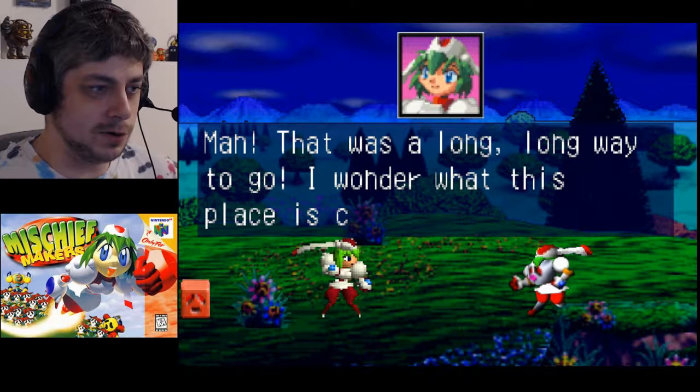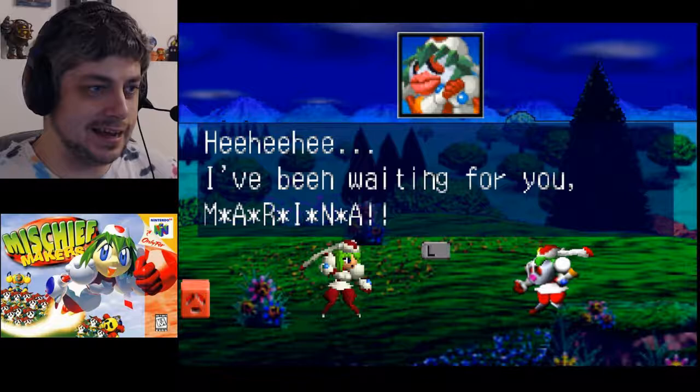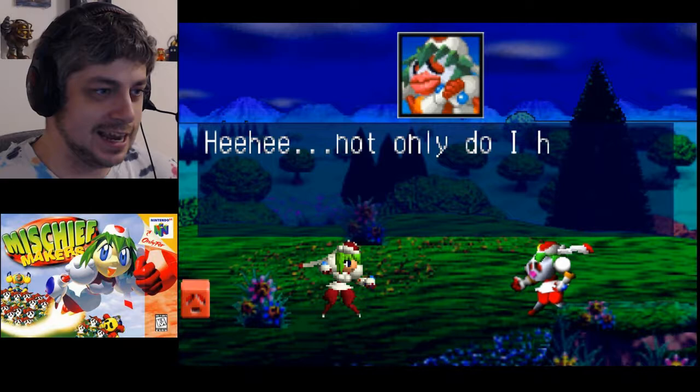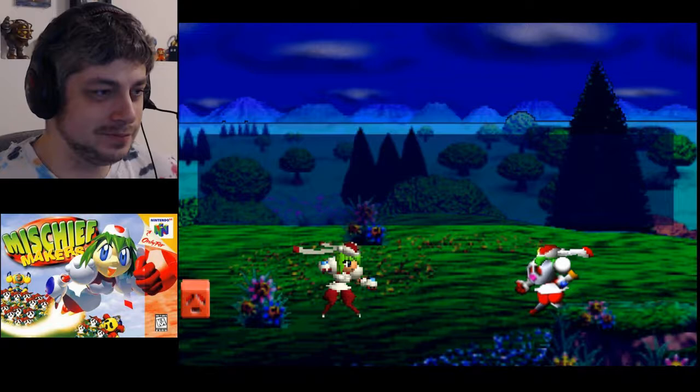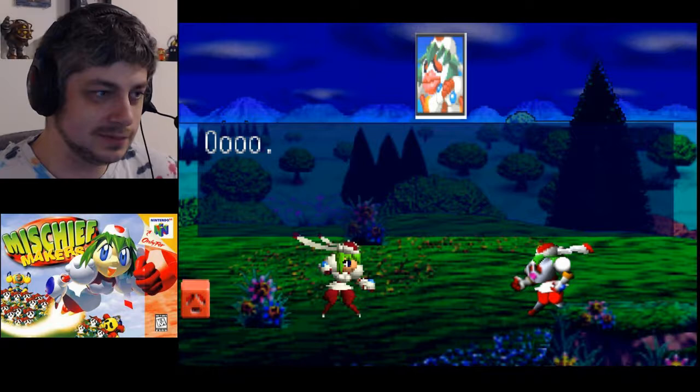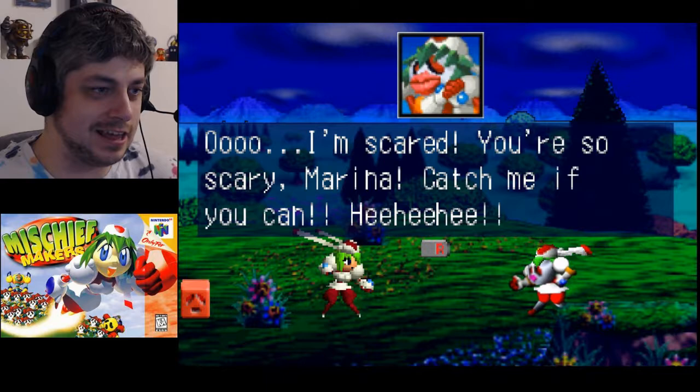Level 1-2: Meet Kalina. A voice says 'I've been waiting for you Marina.' She asks who they are and why they're copying her. The clone says 'not only do I have your look but I also have all your special techniques - now if I go around doing bad things using your name, what's going to happen?' Marina says 'you must be a drone of the evil empire - I'll stop you!' Kalina responds 'oh I'm scared, catch me if you can!' So she's going to make everybody dislike us because they think she's us.